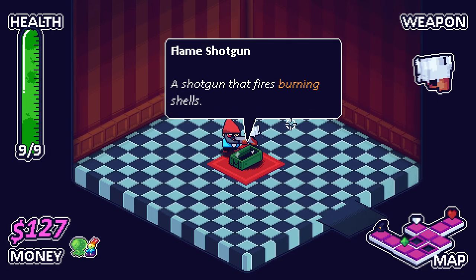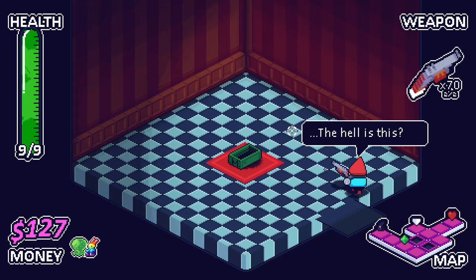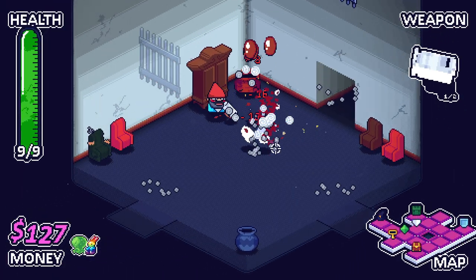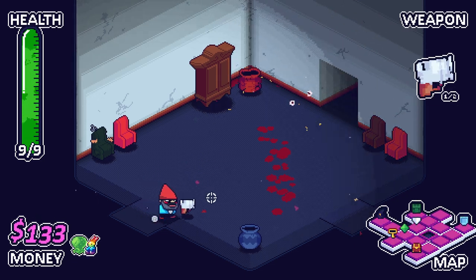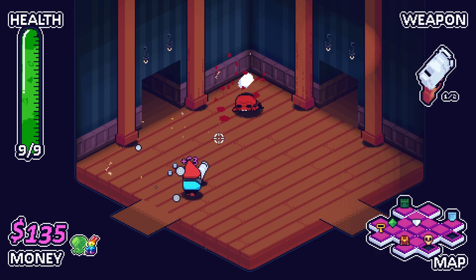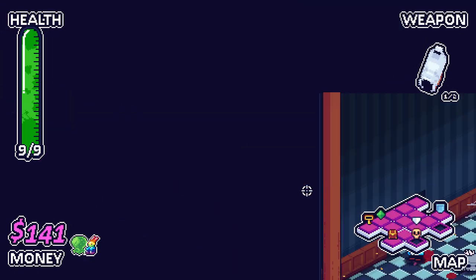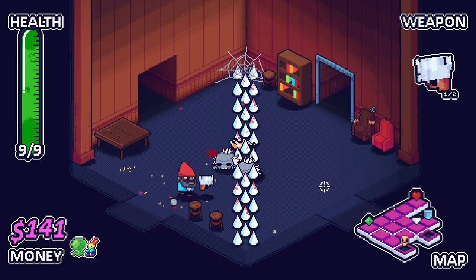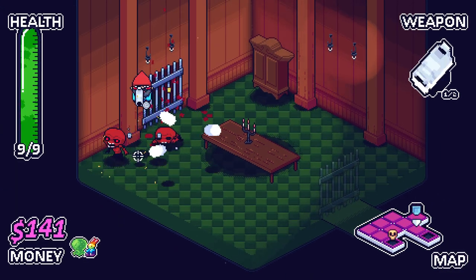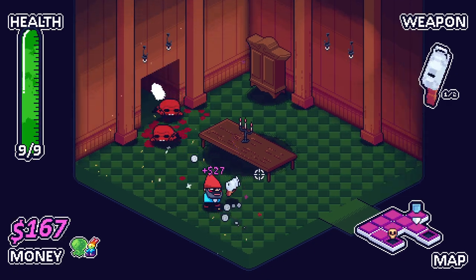We can grab our first weapon from over here as well. We get ourselves the flame shotgun — awesome, so now we can swap between these two. Our base weapon has infinite ammo; our shotgun does not, so once it's used it's used. We've got to be kind of cautious about how we utilize it. One last room over here and then we'll go to the boss. This has been a good first floor. You can just jump over enemies' heads if you get it right — it takes a little bit of doing.